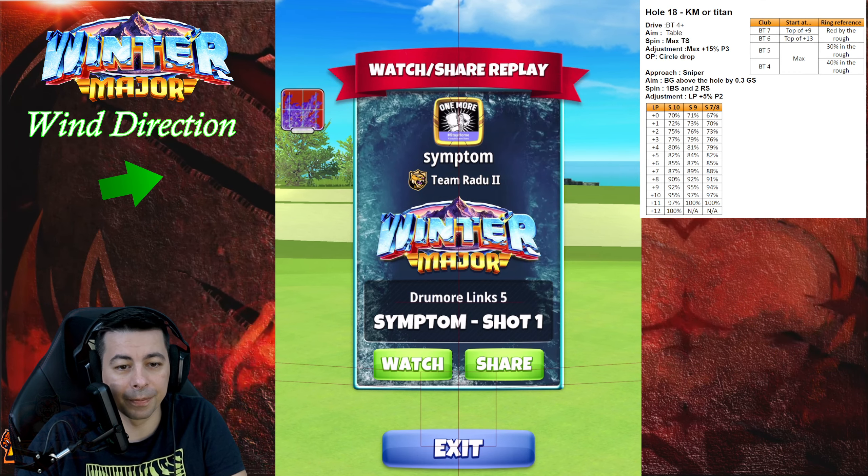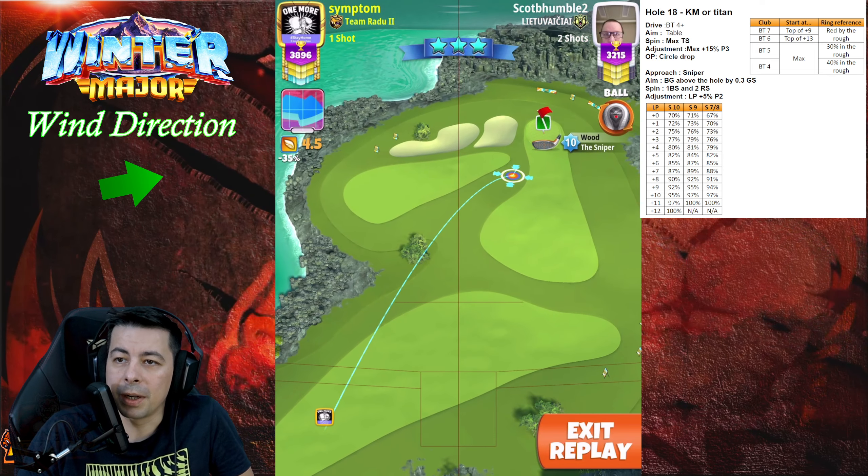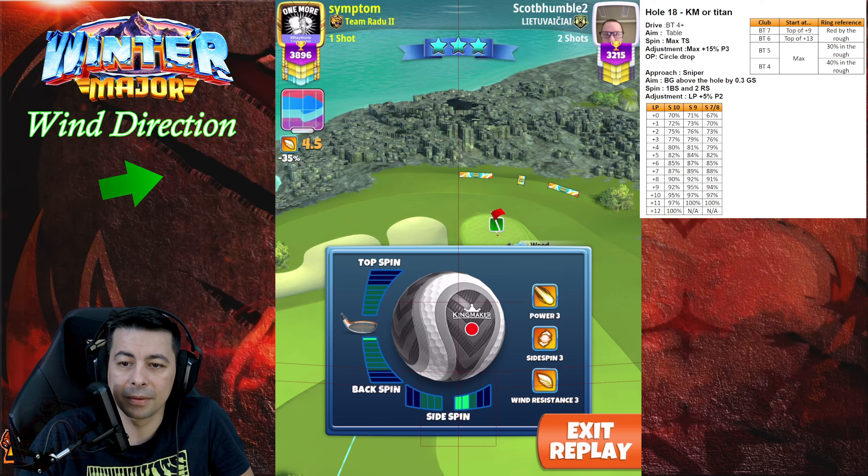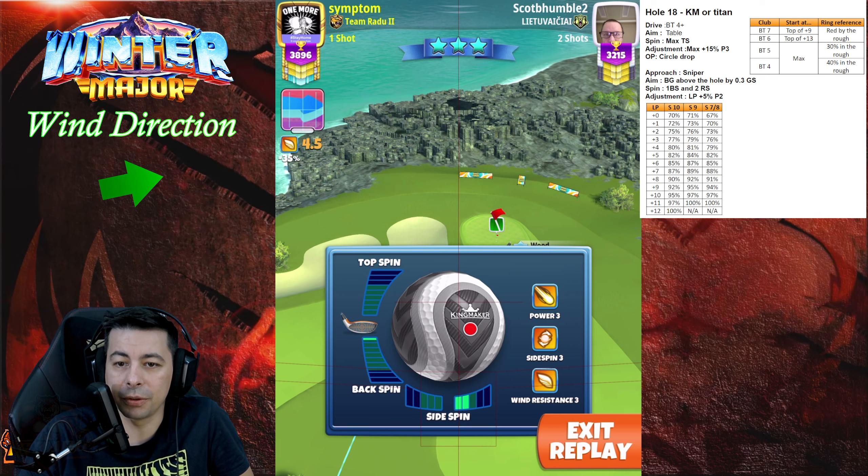Let's move on to the approach. For the approach we're gonna play with our sniper and we're gonna have a set spin. We're gonna go with one backspin and two right spin.